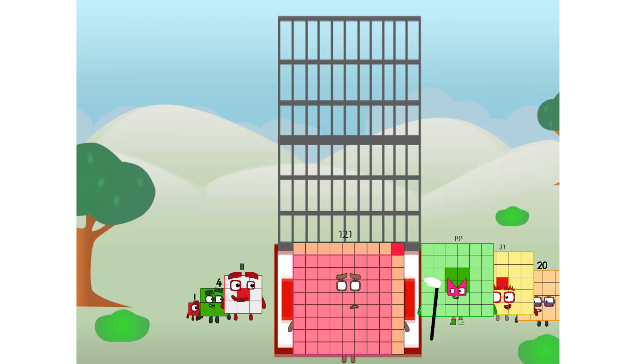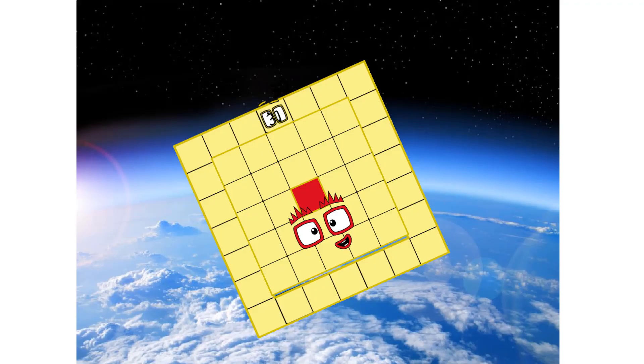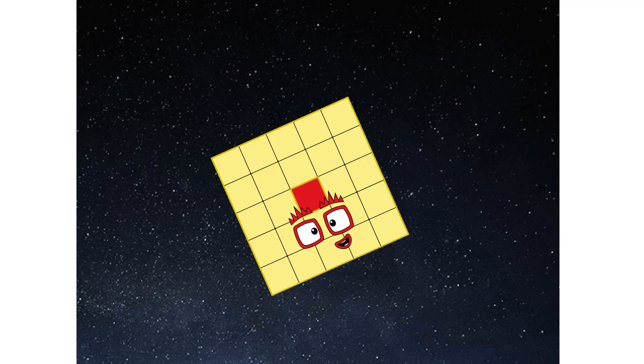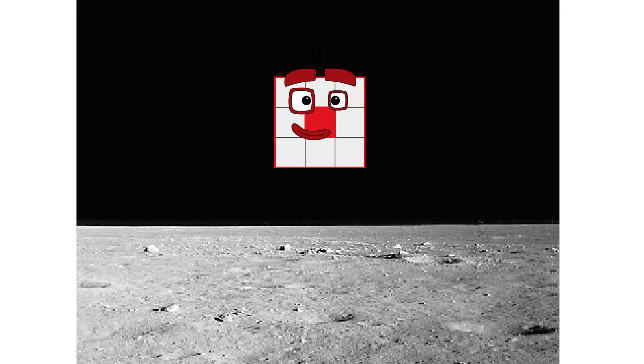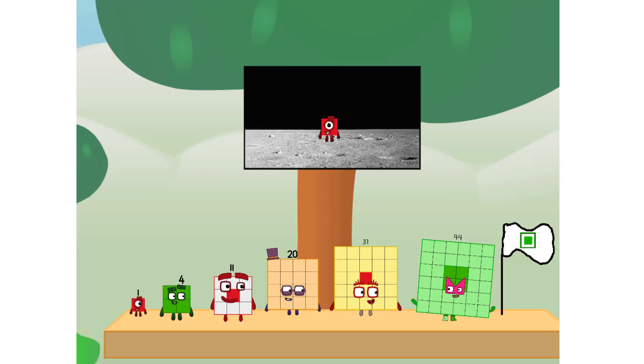Prepare for launch now. We have liftoff. Primary launch stage completed. Engaging secondary stage. We've reached space. Second stage complete. Entering lunar orbit. Launching lunar lander. The square has landed. We did it! The only thing left now is to plant the square club flag.